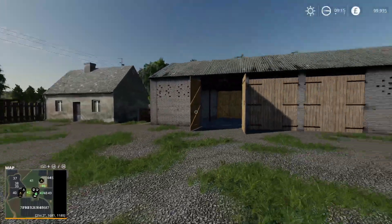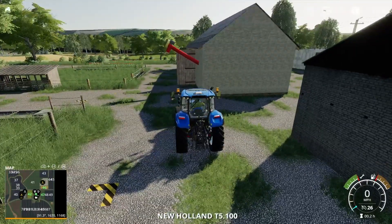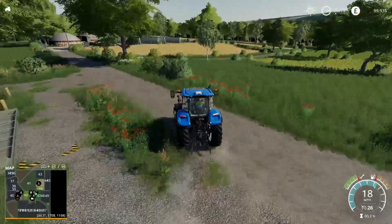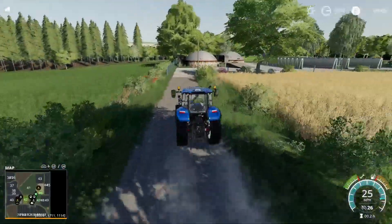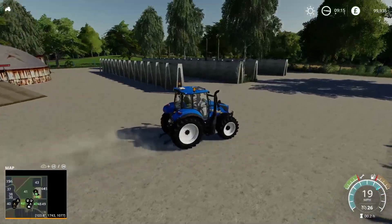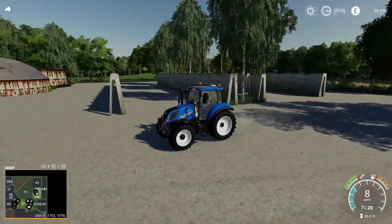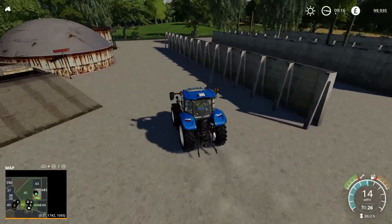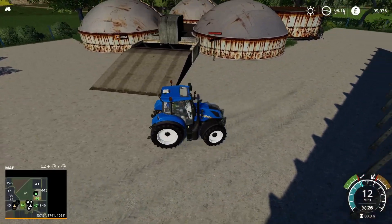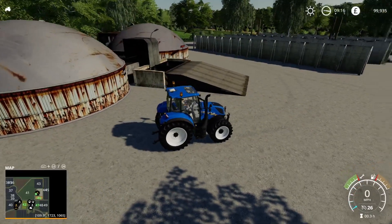Heading slightly northeast to the biogas plant — you do need to purchase this to use it, and you get paid at midnight. We've got two fairly large bunker silos. A nice little feature between them: there are trees and planting, which adds a bit of character. The digestate tank is around the back, and there's a ramp up to the digester — the same as on Le Pinky — which makes it easier to unload by trailer. Very nicely laid out.